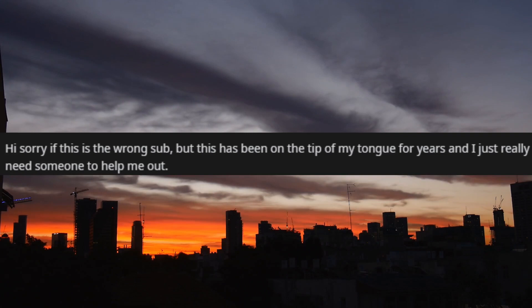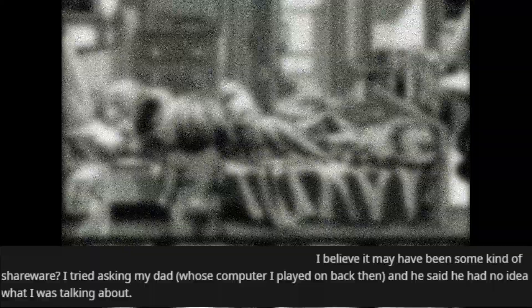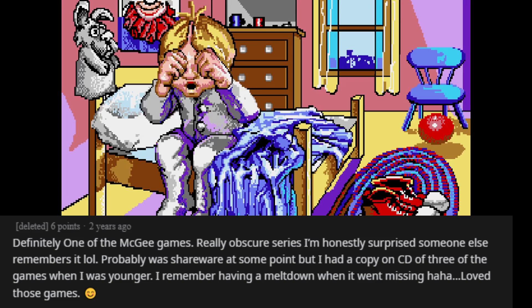Sorry if this was the wrong sub, but this has been on the tip of my tongue for years and I just really need someone to help me out. I have really vague memories of this random old educational game that was on Windows 95 or maybe just DOS. You played as this little blonde toddler, wandering around different environments like your house, a farm, etc. Clicking on things would give a random action or animation. There wasn't much gameplay, but I remember it always enthralled me for whatever reason when I was little. I believe it may have been some kind of shareware. Definitely one of the McGee games. Really obscure series — I'm honestly surprised someone else remembers it. I had a copy on CD of three of the games when I was younger. I remember having a meltdown when it went missing. Love those games.